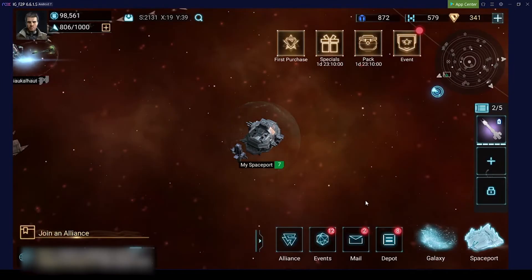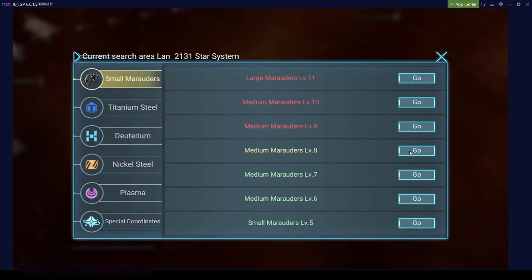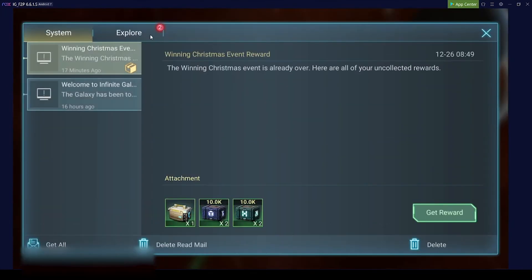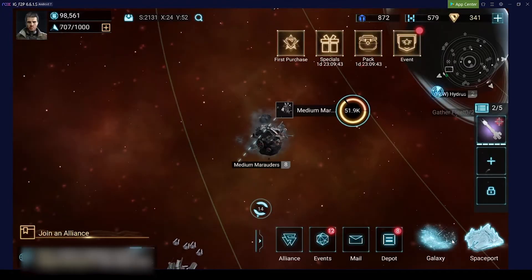Killing pirates will also give you additional XP for your flagship. You can always see flagship XP here — for example, 72 XP. The higher the pirates you kill, the more XP you get.